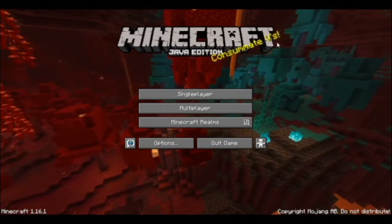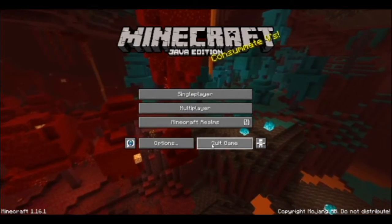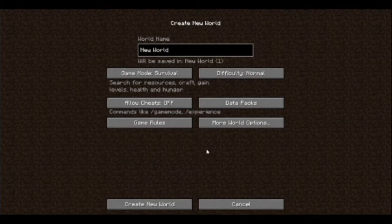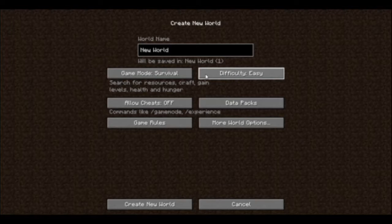The very first thing you're gonna see when you open up Minecraft is the title screen — single player, multiplayer, Minecraft Realms, as well as options and quick game. Single player will allow you to go into your world folder and select whichever world you're currently playing. If you're not playing any world, go ahead and select 'Create New World.' You can change the game mode to survival, hardcore, or creative, and set your difficulty to peaceful, easy, normal, or hard. Keep in mind on peaceful there are no monsters, so you will not get the drops you need to play the complete game.